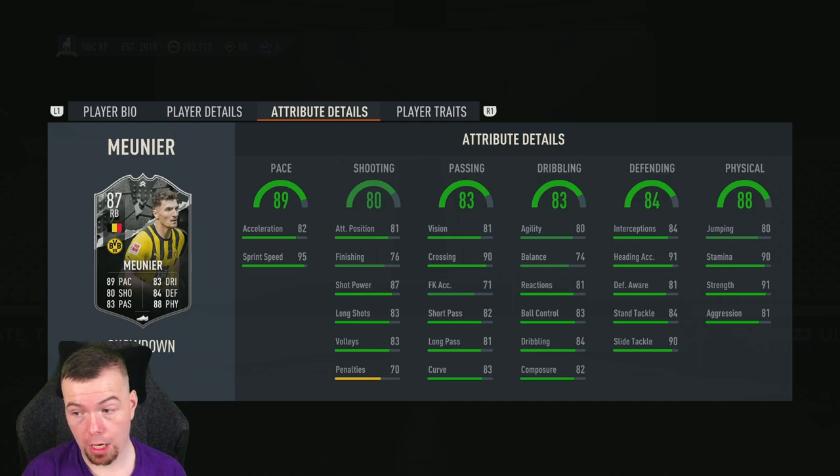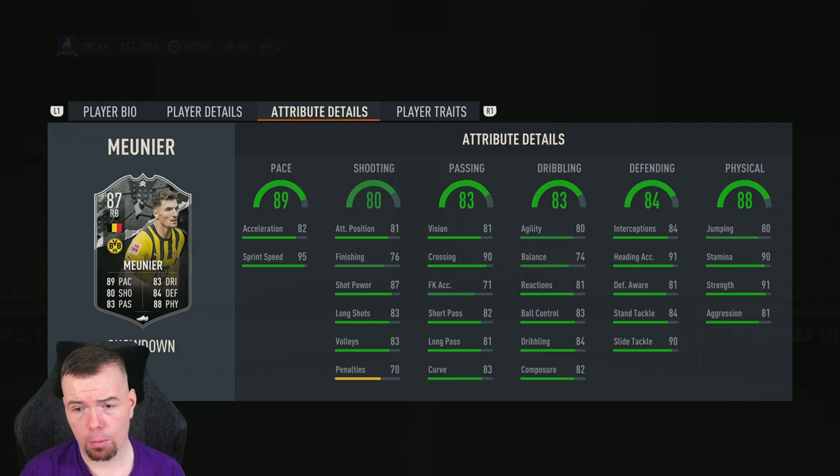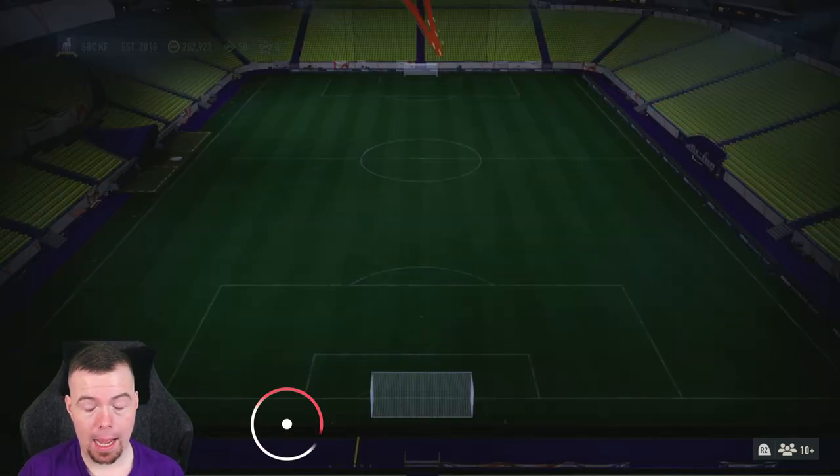81 reactions, 83 ball control, 84 dribbling, and 82 composure. Then the good stuff: 84 interceptions, 91 heading accuracy, 81 defensive awareness, 84 standing tackle, 90 sliding tackle, 80 jumping, 90 stamina, 91 strength, and 81 aggression. He also has the outside foot shot trait as well.